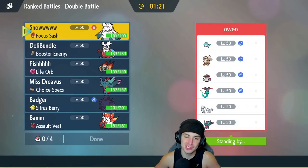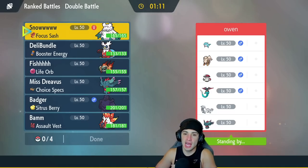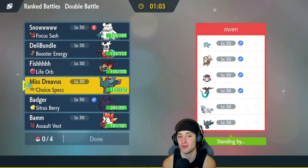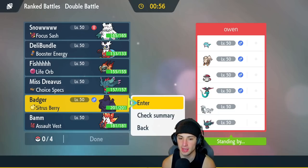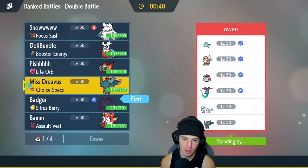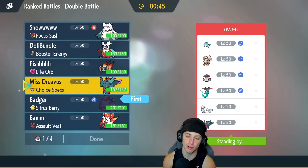Second match coming at you. We're going up against Dragapult and Chien-Pao with Fluttermane, Amoonguss, Arcanine, and Palafin. Arcanine could be annoying — Fluttermane's Power Gem is our best answer. I'm thinking of leading Corviknight for the Steel typing, Tailwind setup, and Brave Bird to deal with Amoonguss.